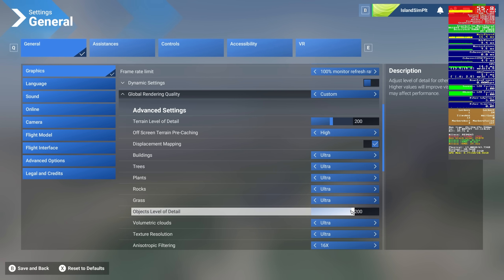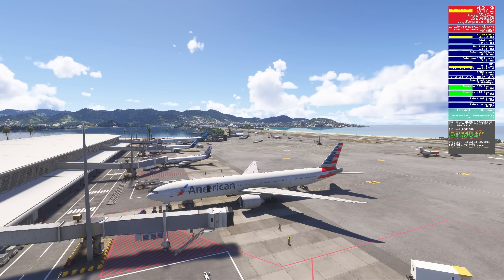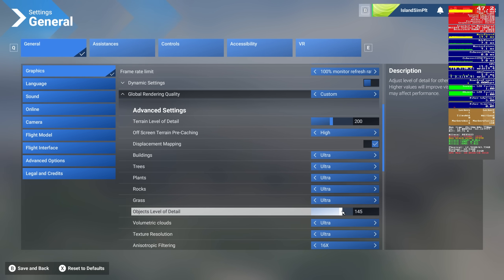Now let's set object level of detail down to 100. As I suspected, this really doesn't have any impact on performance — FPS, main thread, or VRAM. Pretty much all the same. We'll set that back to 200.